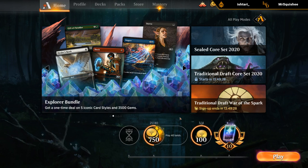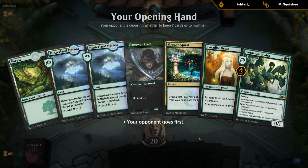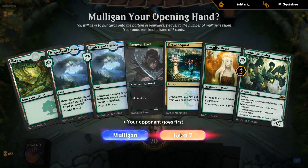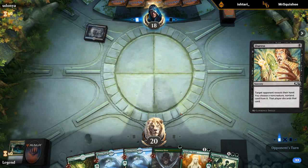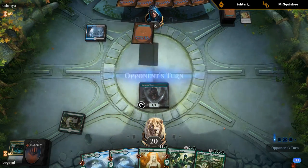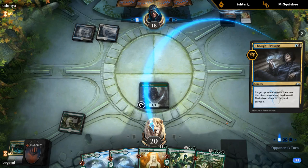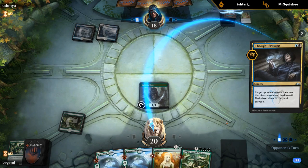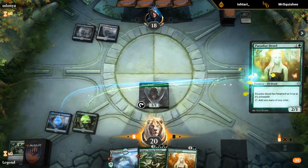Game 5: we're on the draw with a decent start — mana dorks into a Voracious Hydra. Looks like turn 1 Duress takes away our Grow Spiral. Against a discard-heavy control deck, Hydroid Krasis is probably our best friend helping us refuel. Thought Erasure might mess with our Gargos plan. They decide to take the Voracious Hydra, so we run out the Paradise Druid and attack for 1.